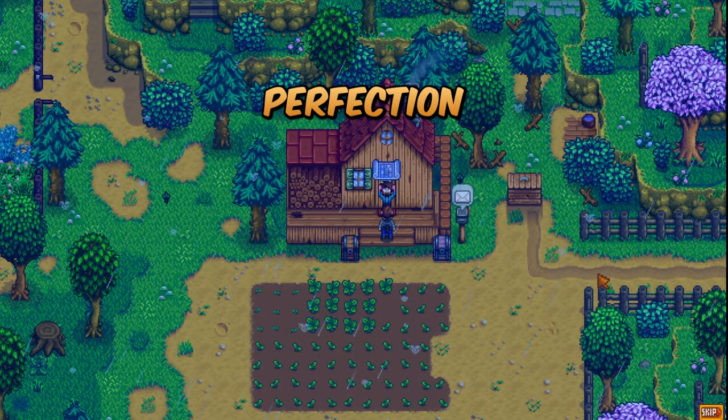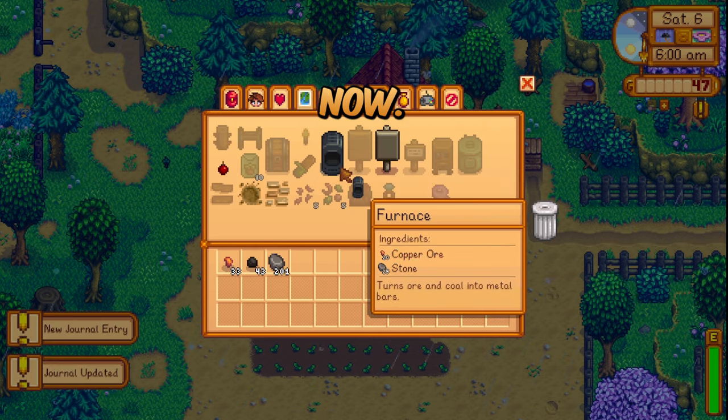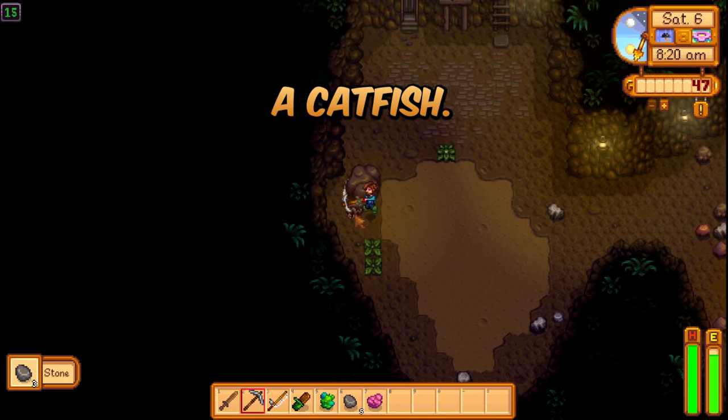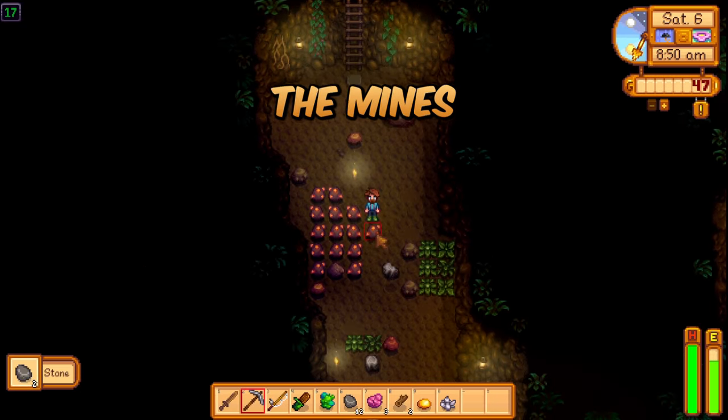Welcome to Spring Day 6. We can smelt now. It's raining, which means we have another shot at a catfish. But first, let's push the mines a little bit more.